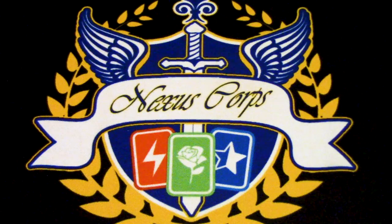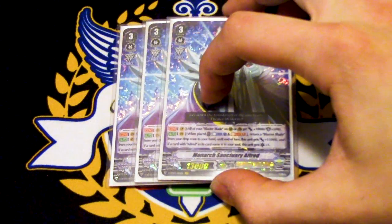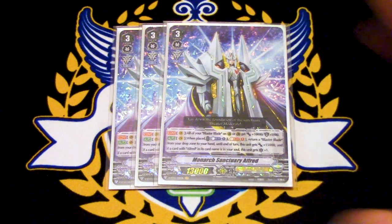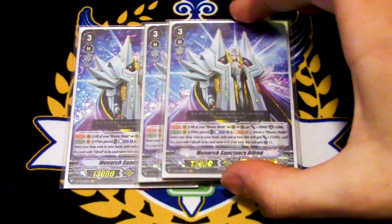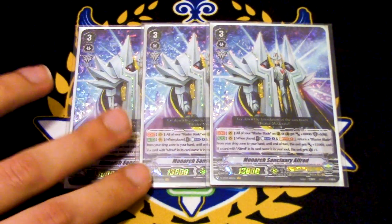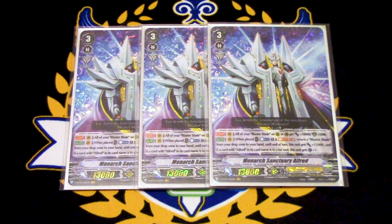So three copies of the new guy — Monarch Sanctuary Alfred. We're only running three. Monarch Sanctuary Alfred's skill is all of your Blaster Blades on your rear guard and guard circle gain 10k power and 5k shield. So that's pretty cool. The continuous 10k on Blaster Blade is a nice addition to standard — high power, and the shield is also nice, defensiveness on a force clan.